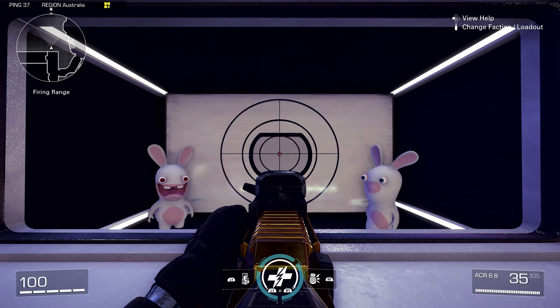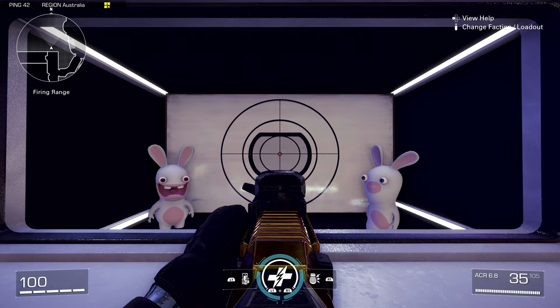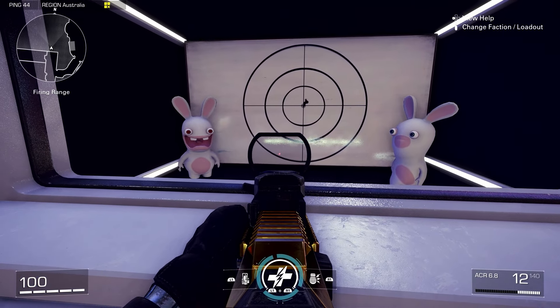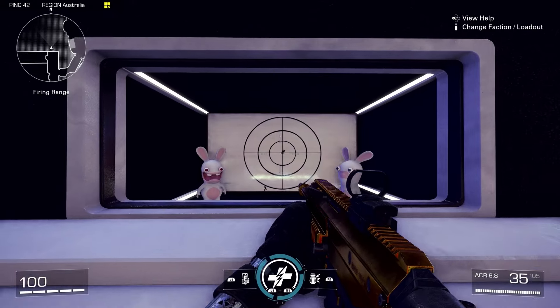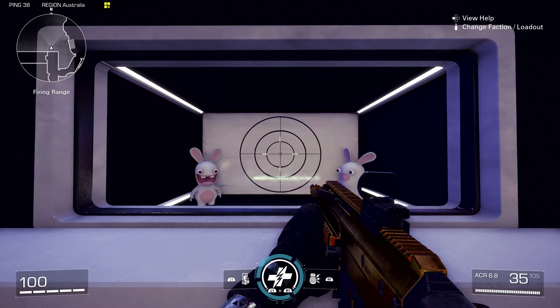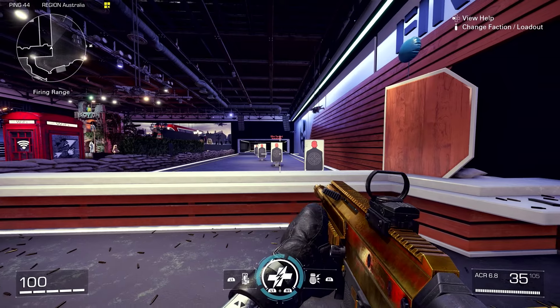I'm going to shoot half my clip while doing recoil management, then stop to show you the speed at which I'm pulling down — that's about the speed I'm pulling my stick down while shooting. As you can see, it keeps it in the same spot. That is the number one tip for being more accurate. I know a lot of people will say that's the most obvious thing ever, but keep in mind not everyone is a veteran at shooters.